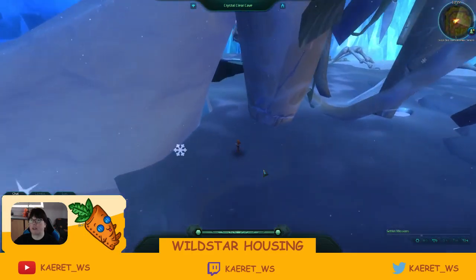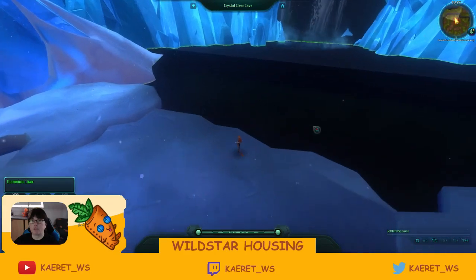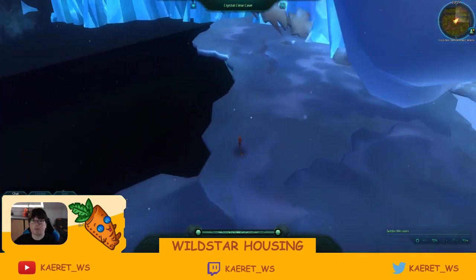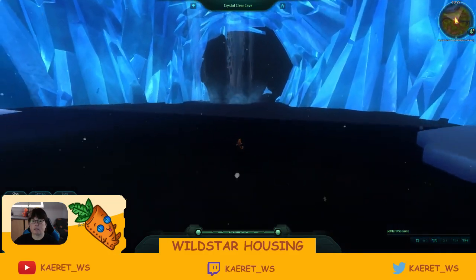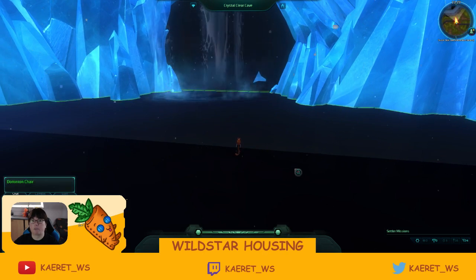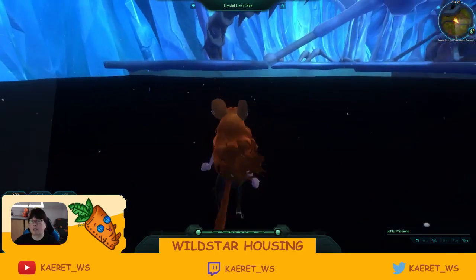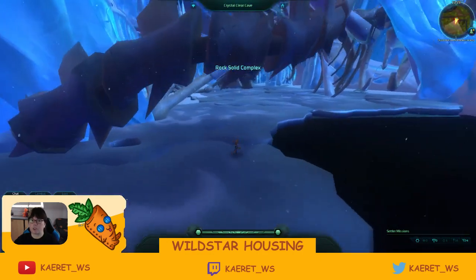A lot of this is frozen lakes or frozen water. I don't know what's being used for this part here — it looks like a Dominion chair according to the hovering tooltip, which I didn't think had anything that deep black, but there you go. They've got some glass covering it so you can't go all the way out. It's a nice effect — looks like an actual cave with water coming through.